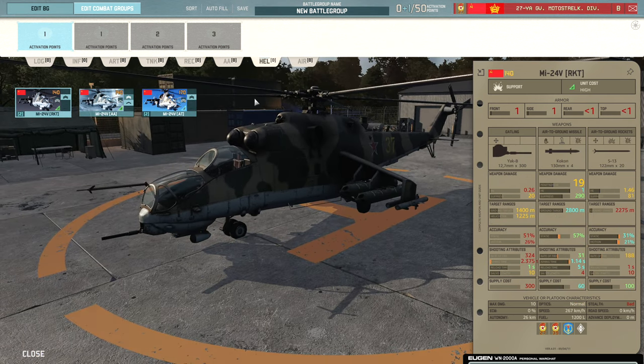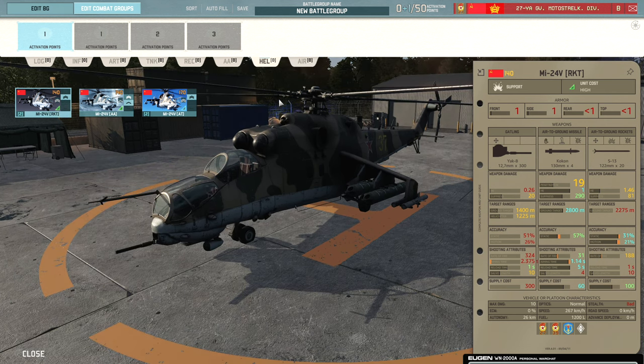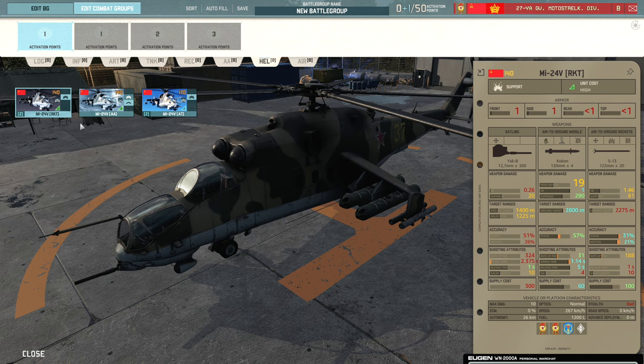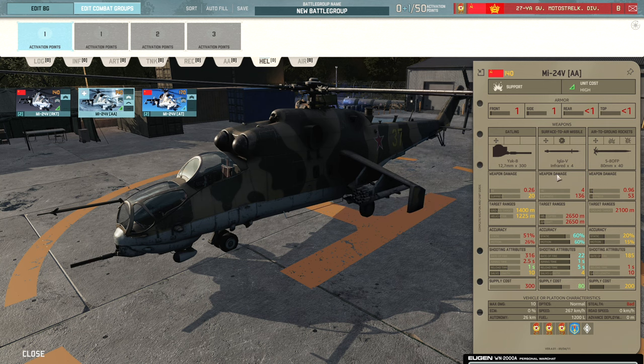The helicopter tab in this division is actually quite anemic, which is something I kind of like for a Soviet division because there are too many strong helicopters on the Soviet side right now and it can become quite oppressive. You have access to the MI-24V with Konkurs missiles and 20x 122mm rockets, and the MI-24V with Iglas, which are really good for taking on enemy helicopters — particularly the OH-58, which only has four health. You only need to hit one Igla to shoot it down, whereas they need to hit three missiles to shoot you down.